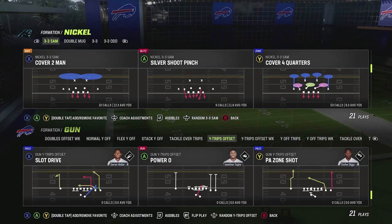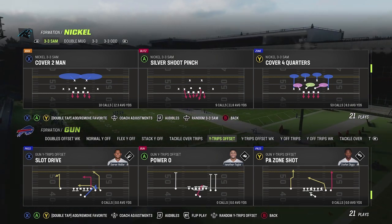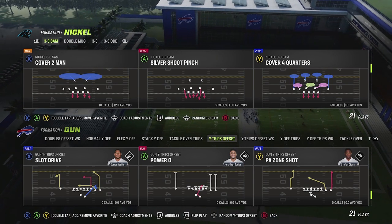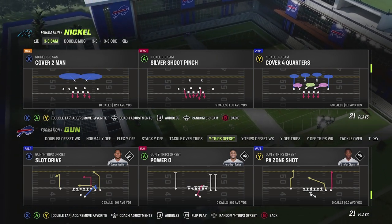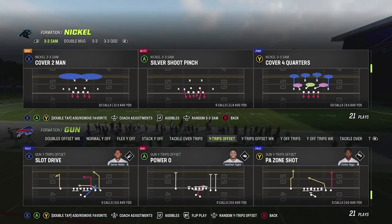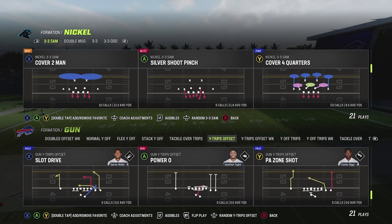Cover Four Quarters and Cover Four Palms are a lot of times match coverages. When people put the match setting on, they can be tough to beat. And they can also put it on default and it's tough to beat too, because it's going to play more like a drop coverage. Because you have two different settings, I wanted to simplify it by giving you one route combination that's going to beat both of those in this video, so you don't have to worry about whether they're on match or default.